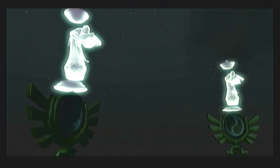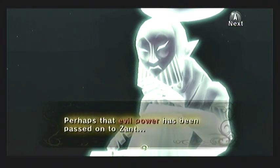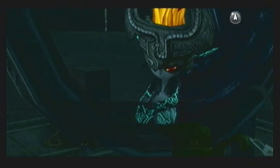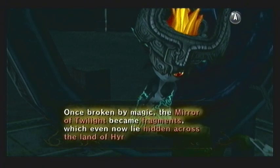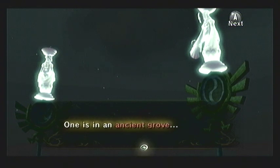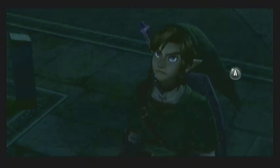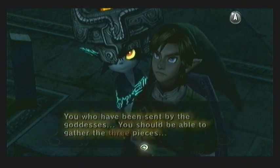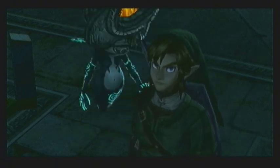Back in the present, the sages explain that they presume the evil power Zant now possesses is actually that of Ganondorf, making him a very formidable foe. Midna scolds them, saying it doesn't matter where he got his power from because it's too late to stop him. The sages say that only the true ruler of the twilight can break the Mirror of Twilight for good, so Zant could only shatter it into pieces and scatter them across Hyrule. The sages vaguely know the locations of the missing shards - in the snowy mountains, in the hidden grove, and one in the heavens. The pieces contain evil power similar to the Fused Shadow, and will corrupt anything near them.